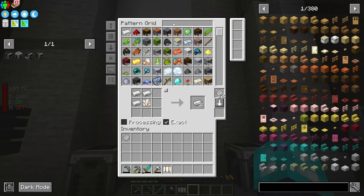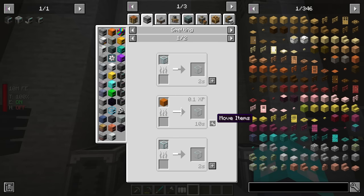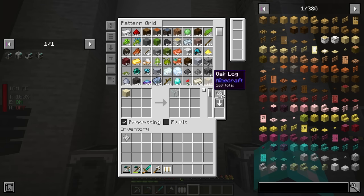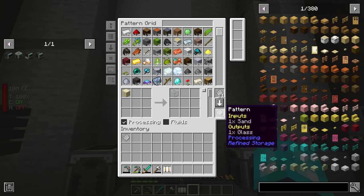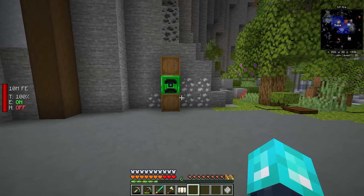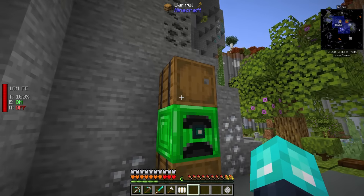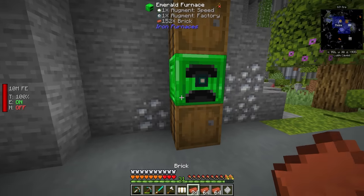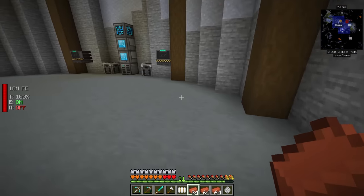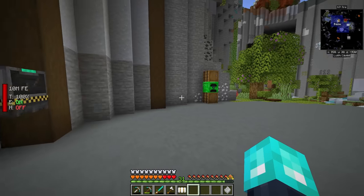Glass is a little bit different — to be able to actually craft glass it's going to require a processing pattern. When you click the plus button, it will automatically switch over to a processing pattern. This is how you make a process: it's going to be an input, and this is what it's expecting as an output — it's looking for the item to come back into the system. So we need some way to send the item into a barrel, or in this case it's going to get smelted. Then we need some way to pull it out of an inventory and send it back into Refined Storage, and then it will detect that it has been crafted and complete the craft.